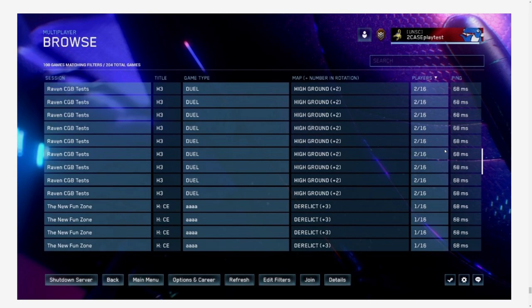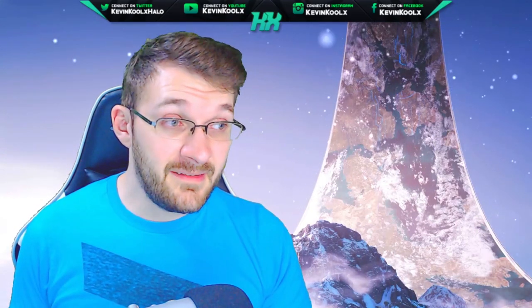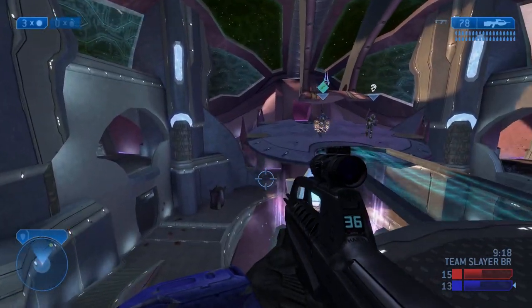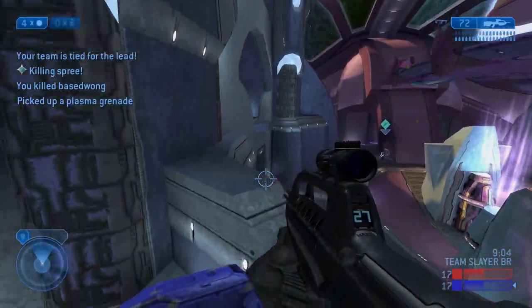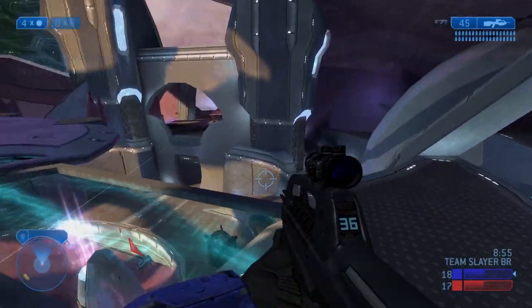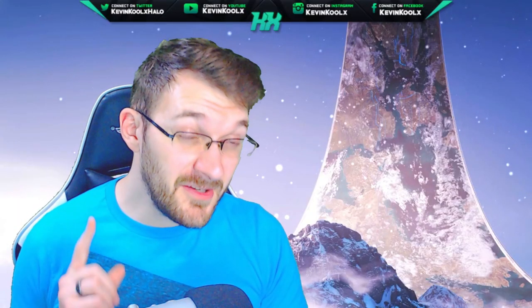As for when to expect custom game browser version 2.0, it says if everything goes as planned, it will be hitting with season 8's launch this year. Season 7 released at the end of June, so two months later would be end of August, but since it hasn't been flighted yet, season 8 is probably pushed back to mid or even late September, unless 343 plans a short weekend-only flight to check for any glaring issues before shipping.